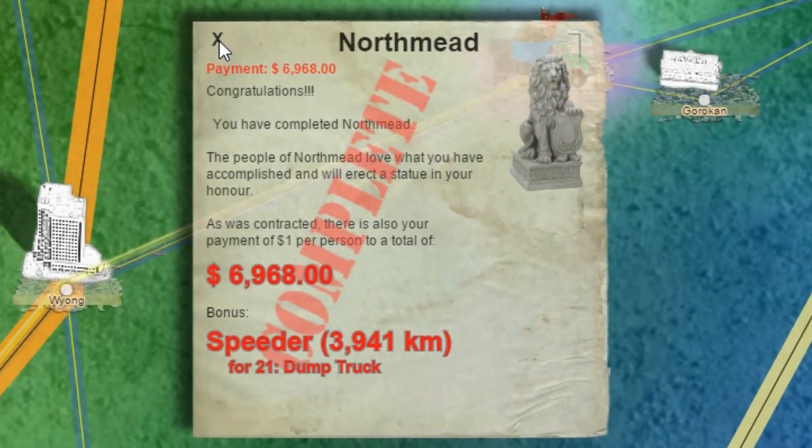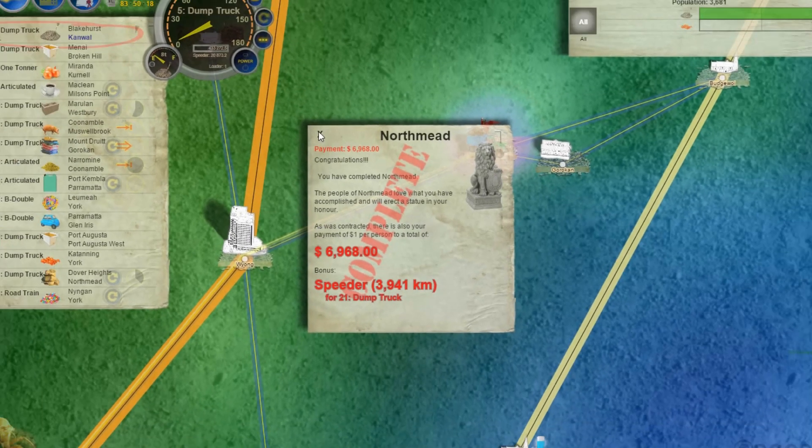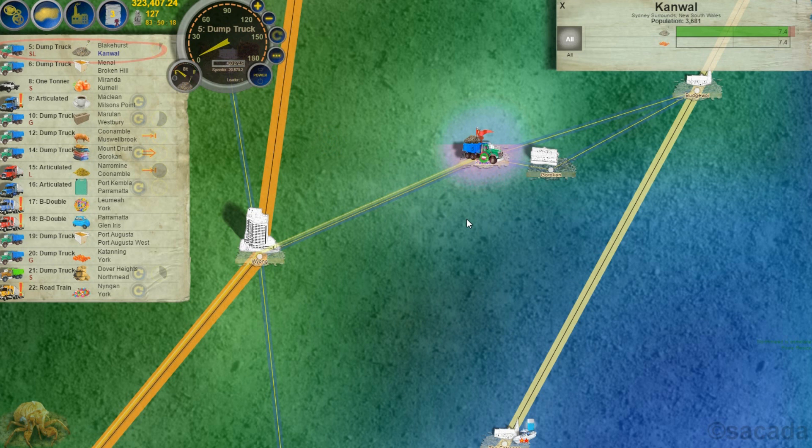Look how nice it is when a town is done. We've got 6,968 — that's a dollar for everybody that lives there — and we also got a bonus. We end up getting a speeder: 3,900 kilometres for that particular truck. The bigger the truck and the larger the load, the more kilometres you get. You can see that when you put your mouse over it. We can close that and get rid of the last little bit. Now we've got a free truck to use.